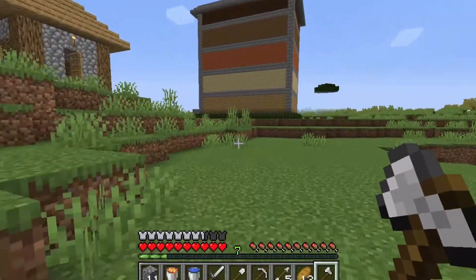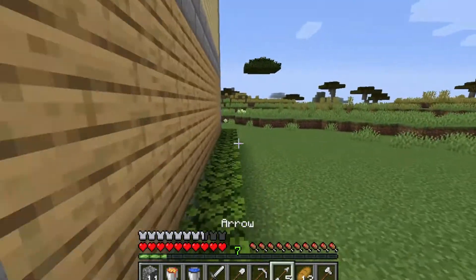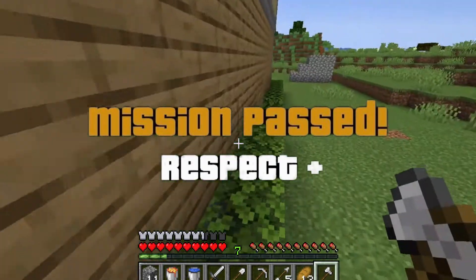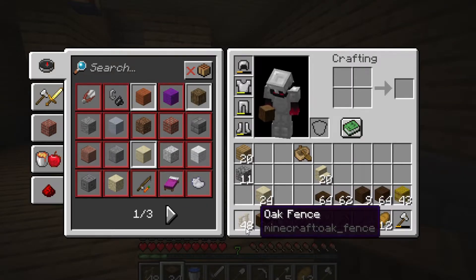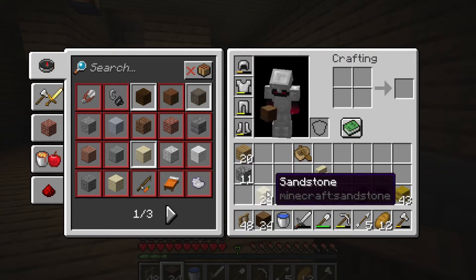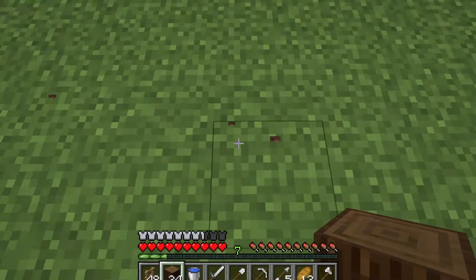We have come back to our home and our first achievement — looting the savannah village — is completely done. Now let me clean my inventory and then we will build our horse stable. A few moments later — okay, now we have enough things for the horse stable: some fences, logs, slabs and other things. Let's build it. I think the location over here will look really good.